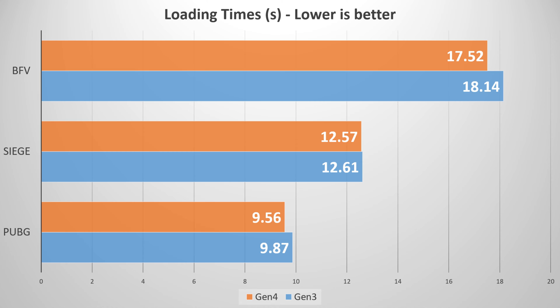Starting with PUBG, the differences are pretty negligible. The Gen 3 drive averaged 9.87 seconds to load the training map versus the Gen 4 drive which took 9.56 seconds — really barely anything in it. Rainbow Six Siege is also incredibly close: 12.61 seconds for the Gen 3 drive and 12.57 seconds for the Gen 4.